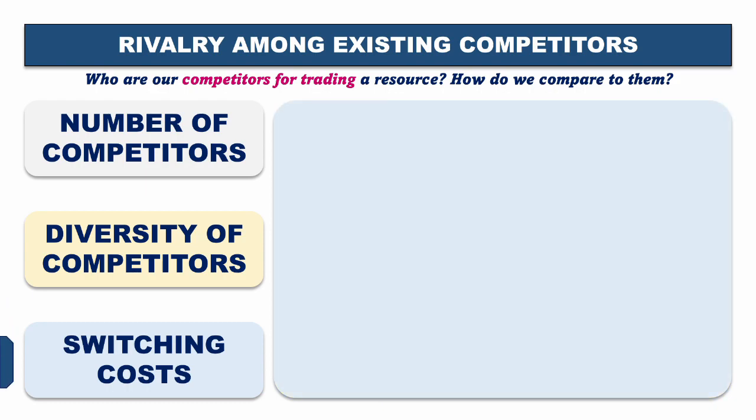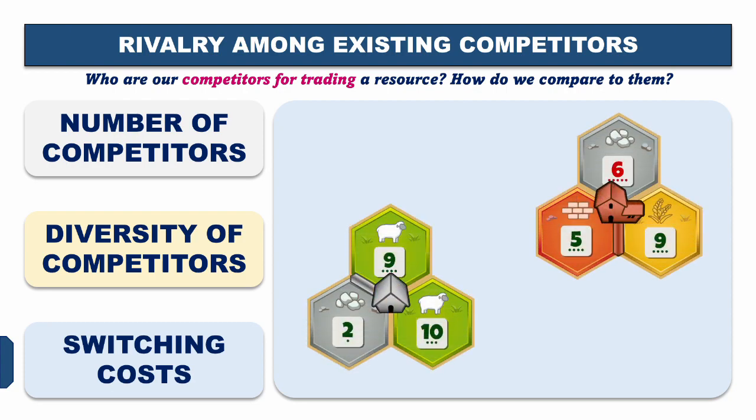The third component is switching costs — what is the disadvantage or expense a customer incurs whenever they're changing who they're going to be buying ore from. Within Catan, this is very circumstantial based on position and timing during the game. Some leverage you might personally have as a seller is that your competition is in a far superior position. In this example, a player who chooses to trade with brown instead of gray may incur a huge expense of helping the leader succeed. It's important for gray to recognize his position relative to competitors when negotiating trades and making sure he still captures value.